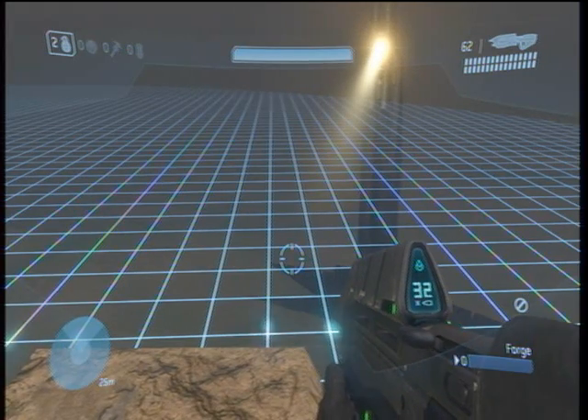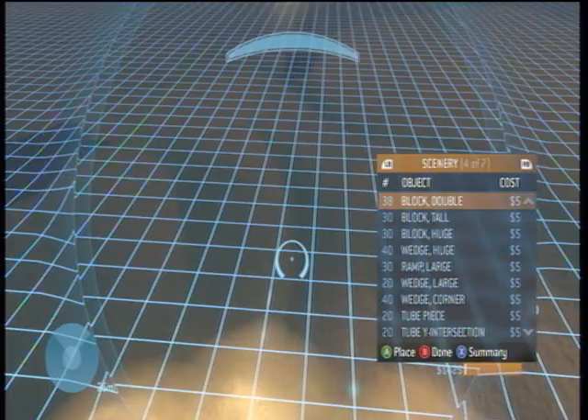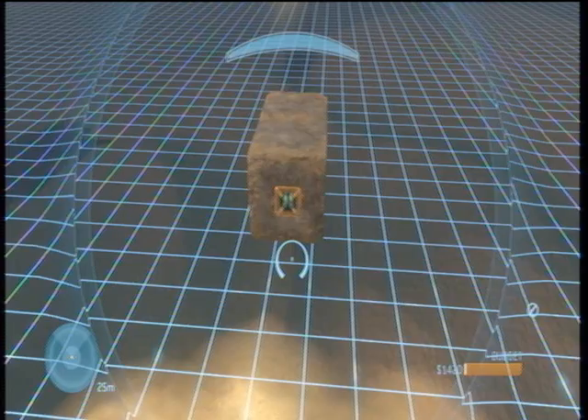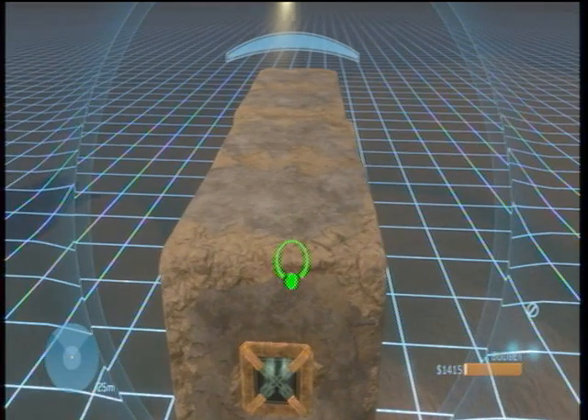And now I'll show you how to do it. First you gotta make three block doubles. Make sure they're touching.